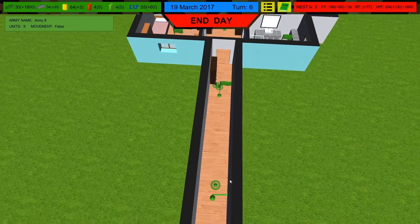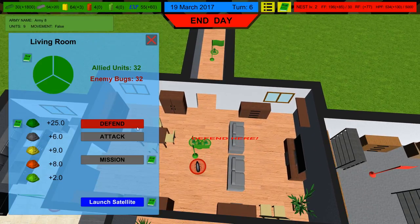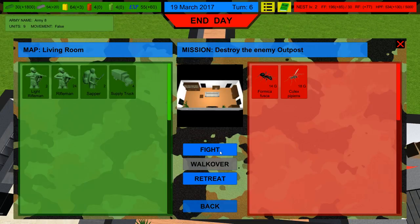Now we've got our first battle. We're going to defend — this is going to be so easy, I mean, I hope. We've only got 24 riflemen so the sappers are going to have to make some really, really good defenses for our guys.